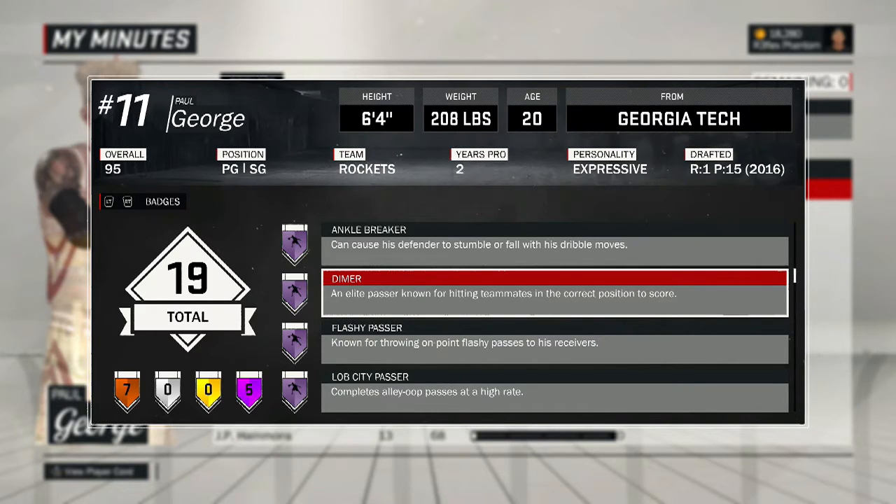This badge is a grind to get. This and Ankle Breaker are the two longest badges to get. I got Dimer at around 1,300 assists. To get the normal Dimer badge it's like 200 or 400 assists — it's regular assists, like alley-oops and all those things, anything that counts as assists. And then to get Hall of Fame, it is 1,200. I got mine at 1,300 because I simmed a few games here and there, and simulated assists do not count.